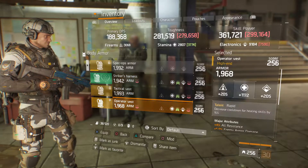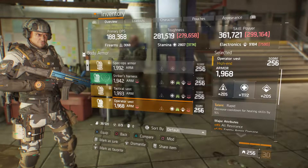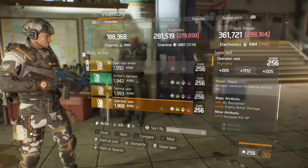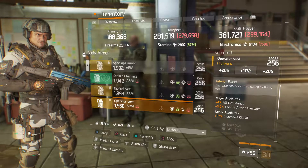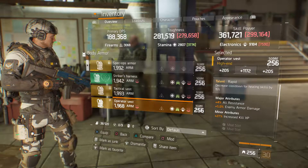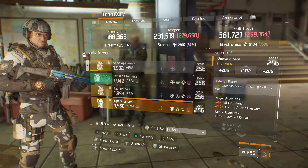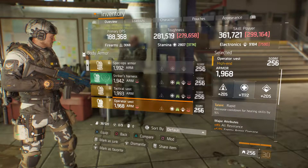We got an Operator's Vest at 1968 armor, 1172 stamina, talent is Rapid, 4% all resistance, 5% enemy armor damage, and 27% increased kill XP. So if you run a little bit low on ammo, you need to roll that increased kill XP to get the extra ammo. If not, all resistance needs to go, or roll one of the top three to where you need it.